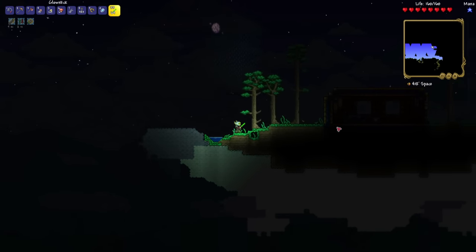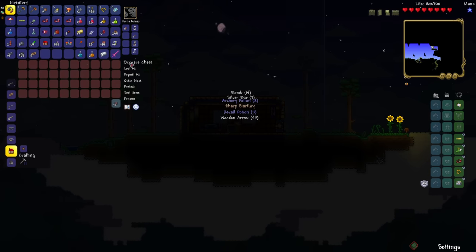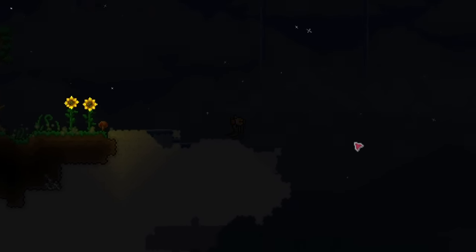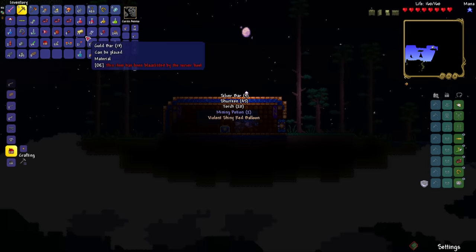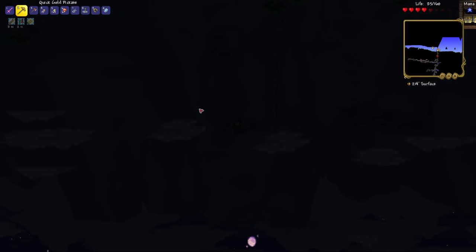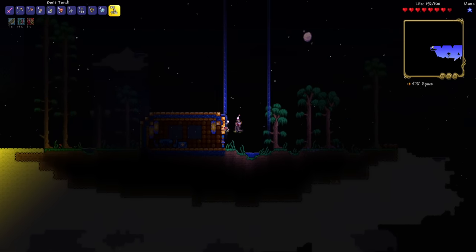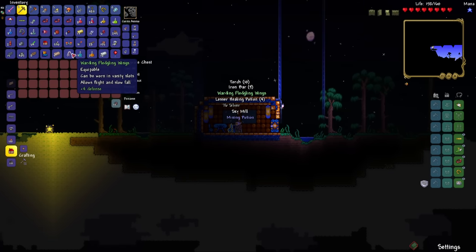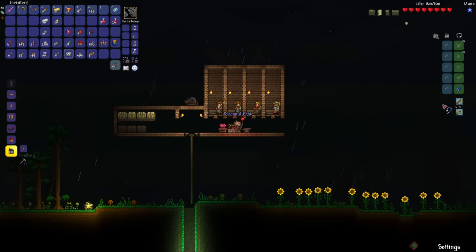Let's drink our Gravitation Potion and try to find some sky islands. Please be a Star Fury — yes, let's go! Let's hurry up and get some Fledgling Wings and the Shiny Red Balloon. I only have two more minutes left, but we got the Shiny Red Balloon. I'm going to guess the other sky island is on this side of the world — yes, I was correct. Wait, is that warding? Oh my god, yes! Let's finish making our gear and we can make the Diamond Hook.